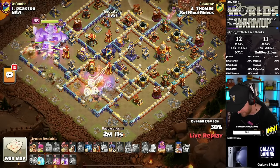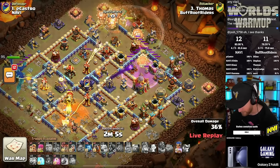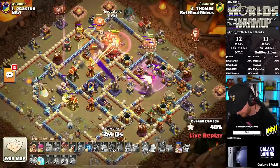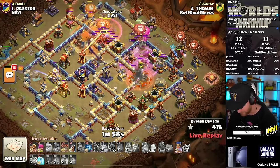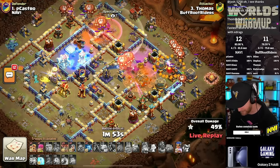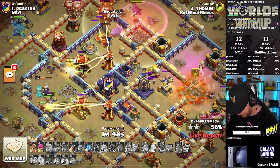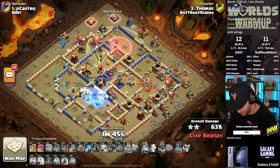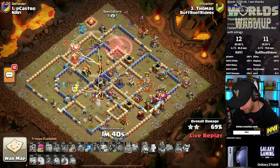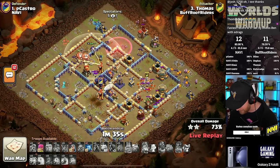Thomas is gonna get his Queen to turn into a queen charge here, as he pops the healer puppet. He'll attack the top of the base with the balloons, with the Warden protecting the balloons on the entry of the base. Also the headhunters — but the headhunters hit a spring trap right there and got launched off the board. But he still has enough to survive and get the Defensive World Champion down, and he protects the blimp. The blimp drops into Yeti Bomb, Yeti Bomb takes the town hall, and he frees up the left side of the base, protecting not only his balloons from the Multi-Inferno but also the World Champion moving to the left side — that was getting hit by the Ricochet Cannon. But the Ricochet Cannons are quickly handled when you run the Hog Puppet.